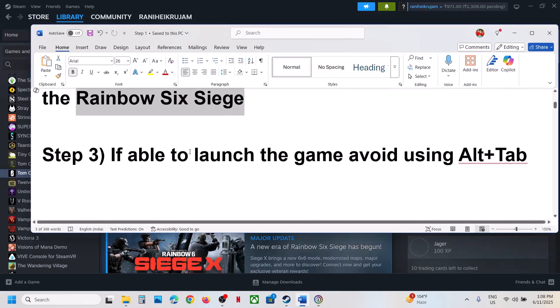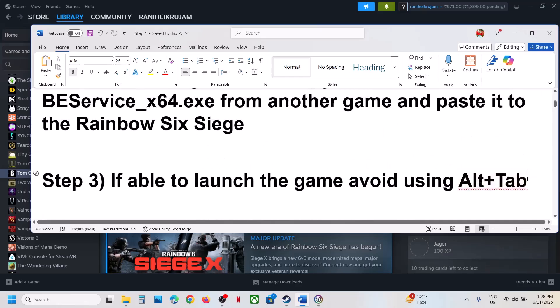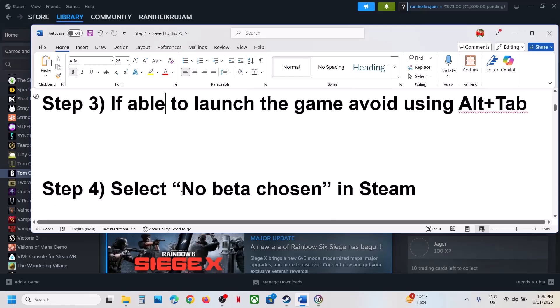If still not working, the next step: if you are able to launch the game, avoid using Alt+Tab. If you're not able to launch the game you can skip this step. Alt+Tab while playing the game is crashing the game, so avoid using Alt+Tab.